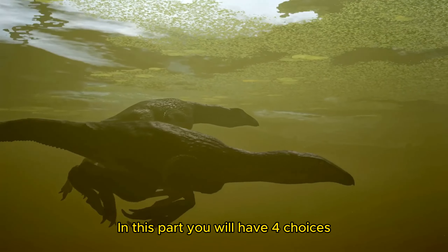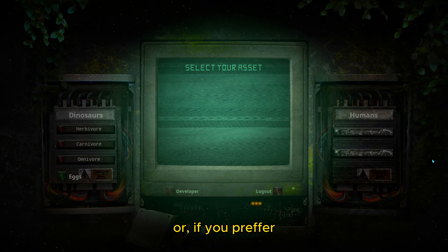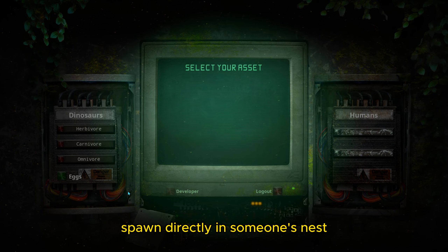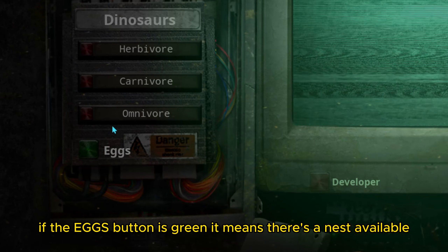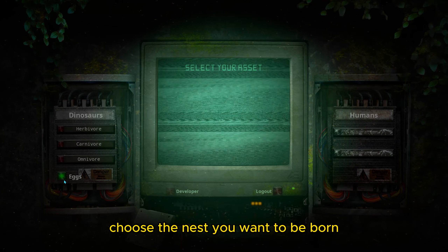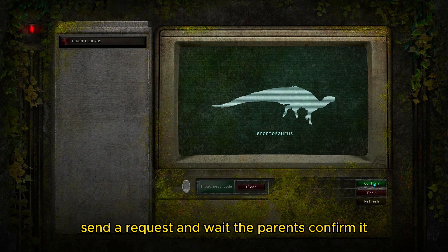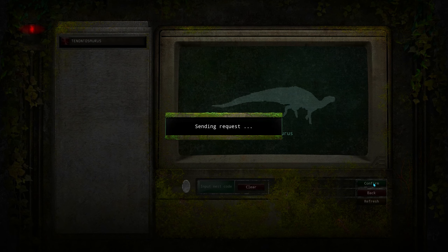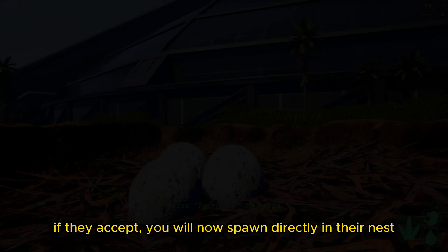In this part you will have choices. Either choose what dinosaur you want to be, or if you prefer, spawn directly in someone's nest. If the eggs button is green, it means there's a nest available. Choose the nest you want to be born in, send a request and wait for the parents to confirm it. If they accept, you will spawn directly in their nest.